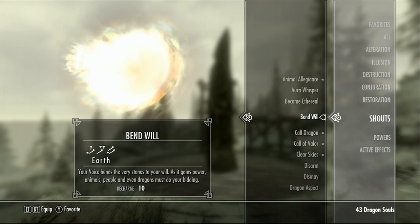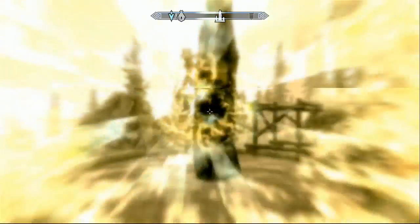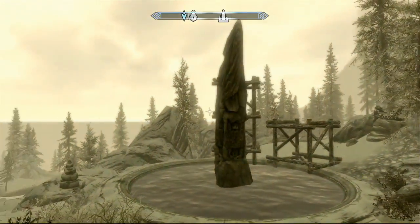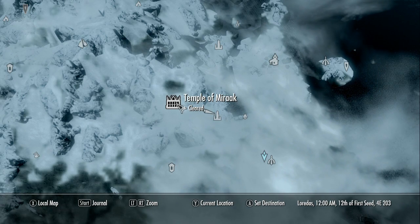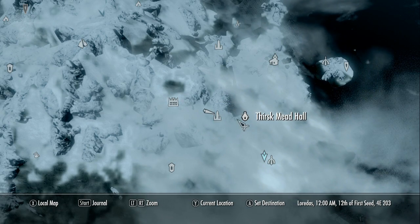Once you have the Bend Will shout and you cleanse all four stones that it tells you to cleanse, you can go to the Beast Stone, which is located right here on your map. From here you'll be able to activate the stone to gain the effect Conjure Werebear.